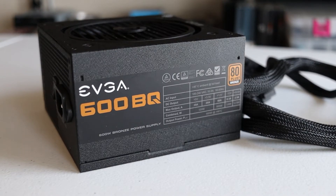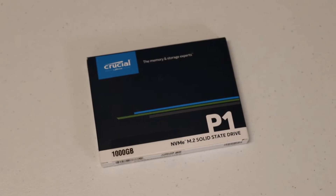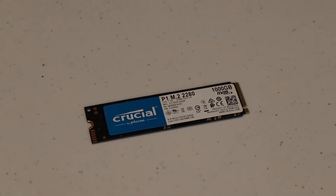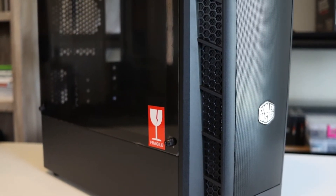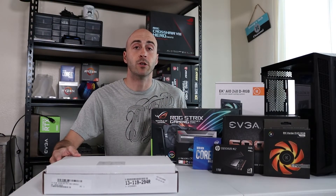For the power supply, it's the EVGA 600BQ — that's an 80 Plus Bronze, partially modular, which is really nice. I recommend at least a 600-watt power supply these days. For storage, I'm using the Crucial P1 NVMe SSD, one terabyte version. I didn't go with a PCIe 4.0 drive even though the board can handle it — it's just not really worth it when all the other components are budget-oriented. I chose the terabyte of storage because games these days need big storage. Finally, for the case, I absolutely love the Cooler Master MB311L ARGB micro ATX case — I've done tons of videos using it, including my Cyberpunk build.